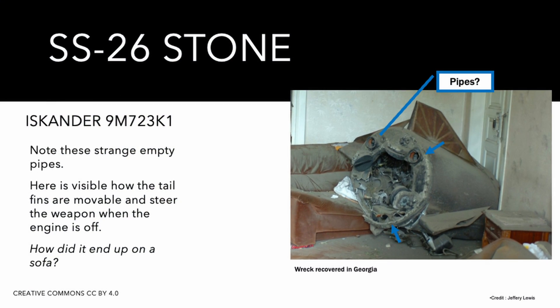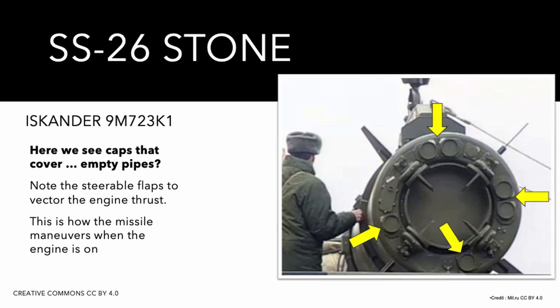In 2008, the Iskander was used in the Georgian war. Wrecks were recovered and showed some strange pipes on the back — nobody knew what they were for. When the same weapon was used in 2020 during the Nagorno-Karabakh war, the same elements were present. Available photos of the Russian 9M723K1 showed some caps mounted around the engine nozzle, and nobody knew what they were for.